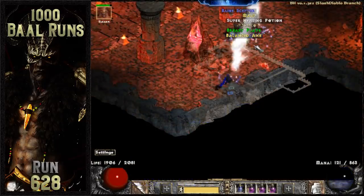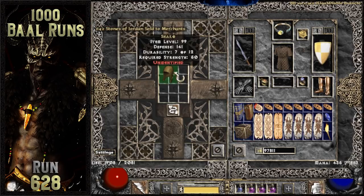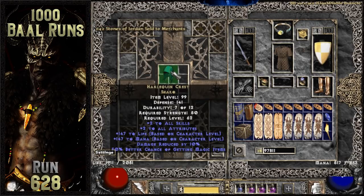On run 628, Baal drops what I think is one of the coolest items so far. It's a unique Shako, which is Harlequin Crest, but it rolled a perfect 141 defense with an item level of 99, making it in my eyes a really cool trophy item — an awesome candidate for a Cham rune to be used on a Pitzerker or a Trapsin.